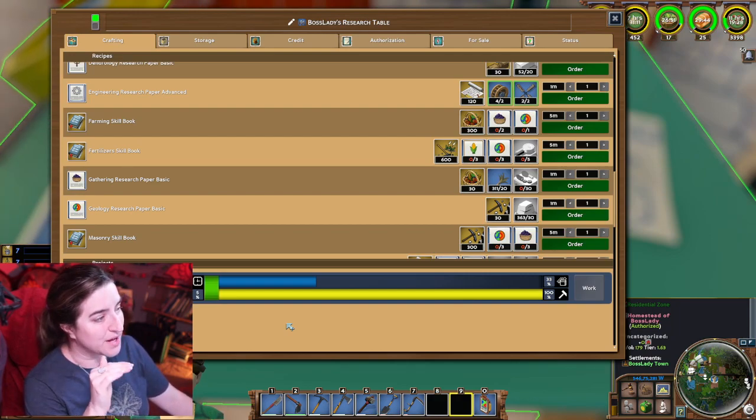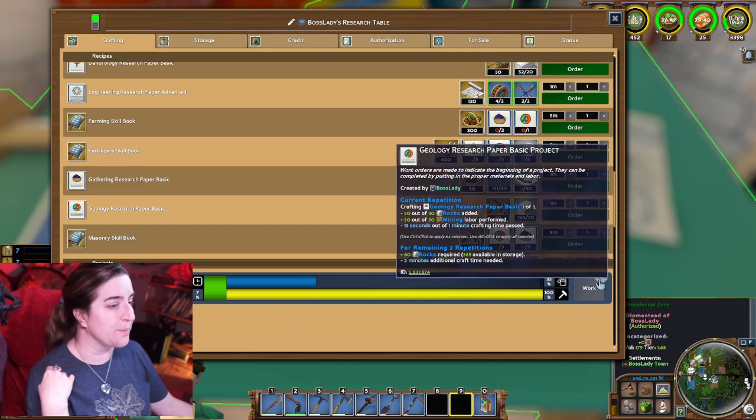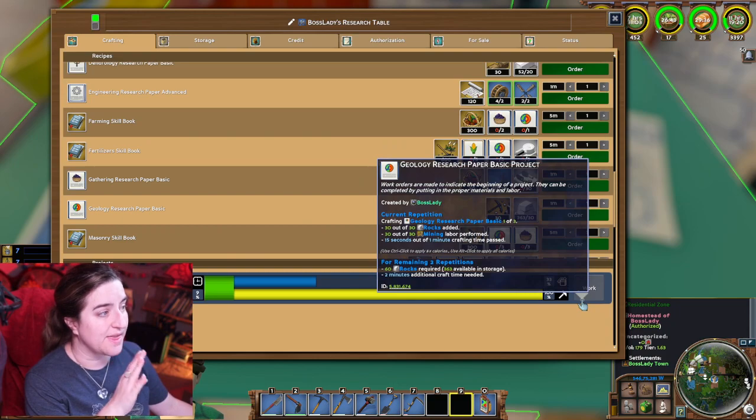The yellow on the bottom is the work, the blue on the top is the materials. If we were missing materials, it would show up over there on that side.